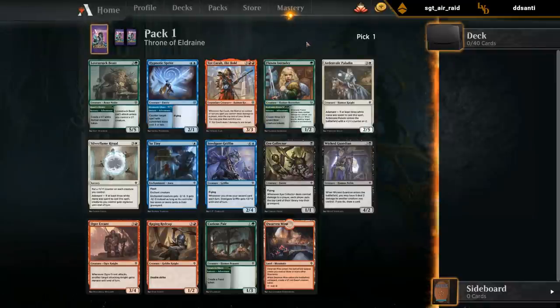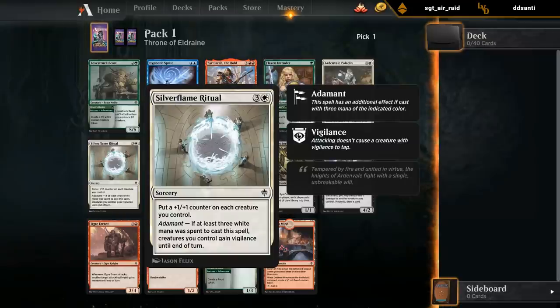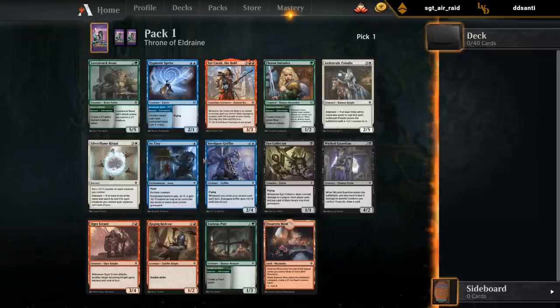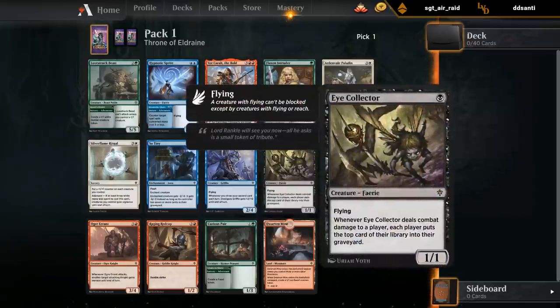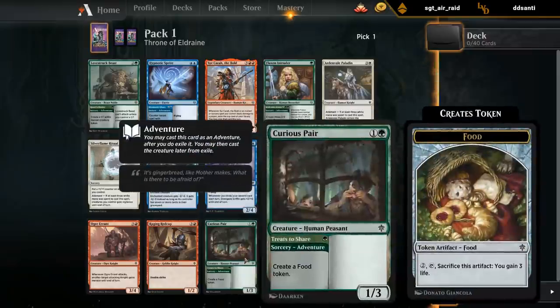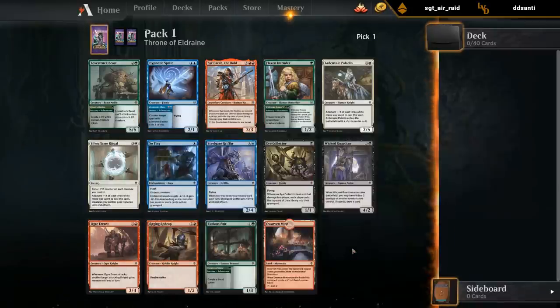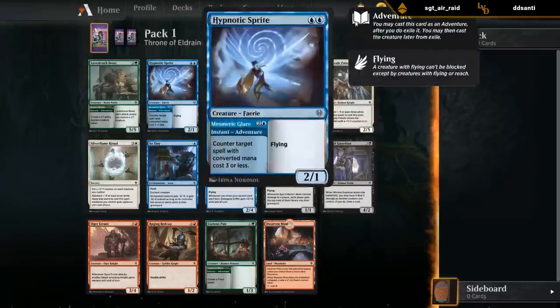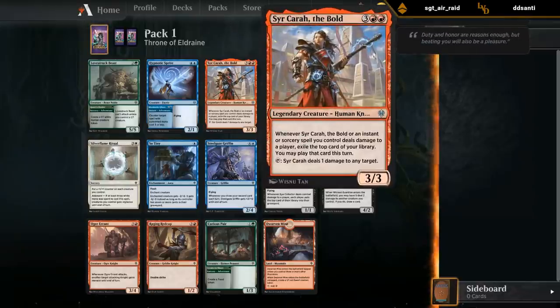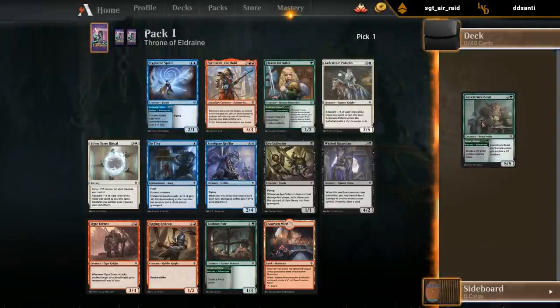Ardenvale Paladin is okay if you're heavy white. Charmed Sleep is good removal. Eye Collector is more of a synergy card for mill decks. The Wicked Guardian is probably at its best in blue-black or green-black where you have cards like Curious Pair that you don't mind dealing two damage to. I think I'm just gonna go with Lovestruck Beast. The next best card is probably Hypnotic Sprite, and Syr Carah is also pretty close. Let's take the beast and see if we can build a sweet green adventure deck.